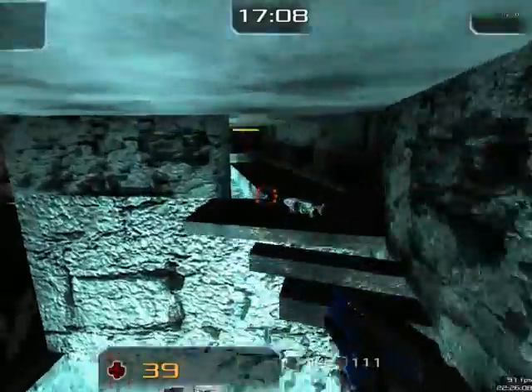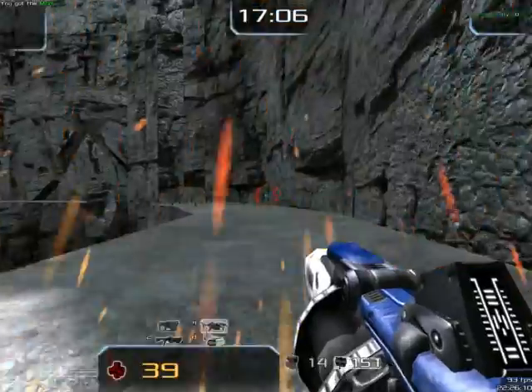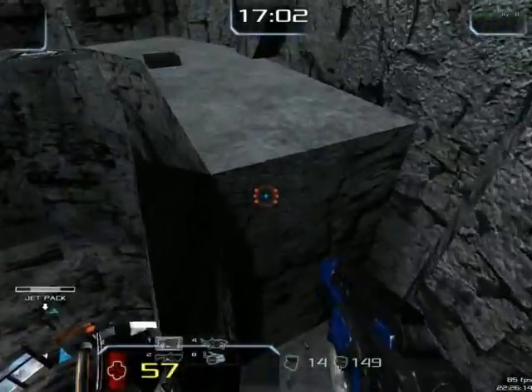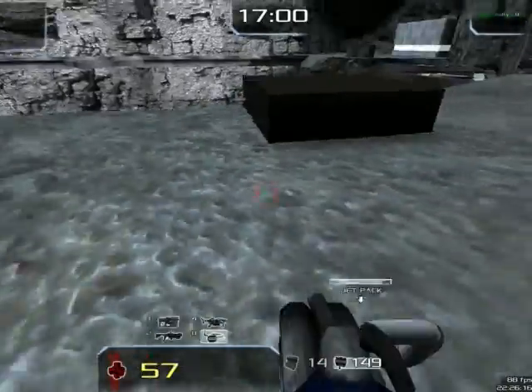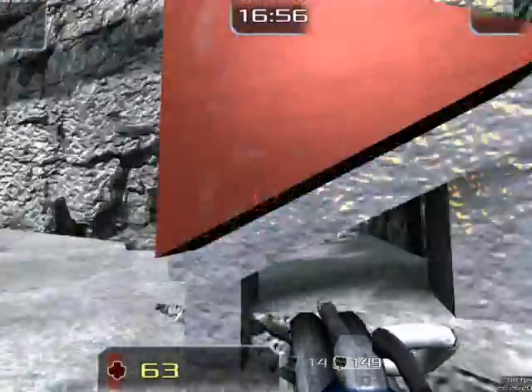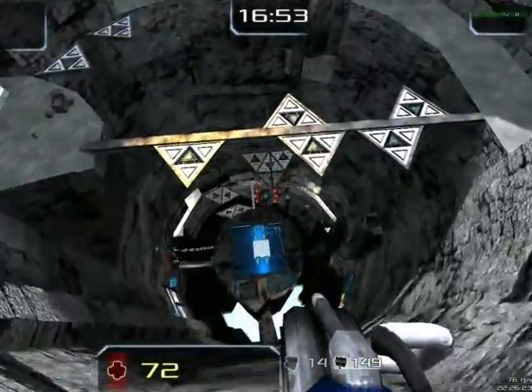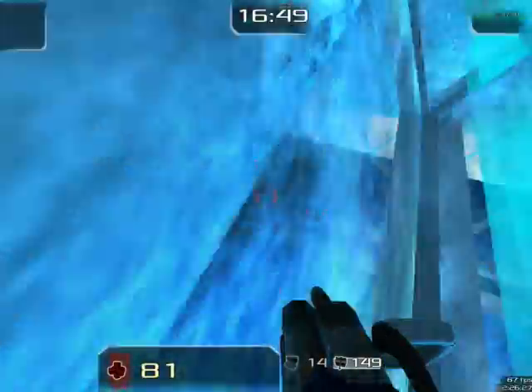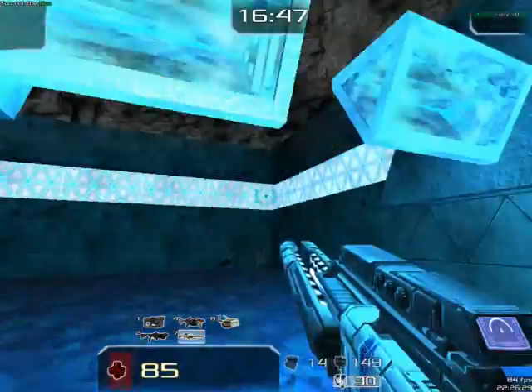There are other ways to get up besides jetpacks — there's a teleporter right here. And that little yellow strike, the texture didn't replace. There we go. Last button. And now you get access to the nexgun.